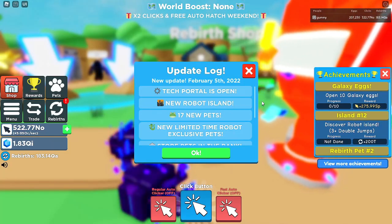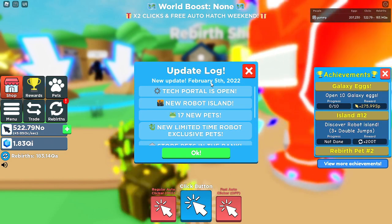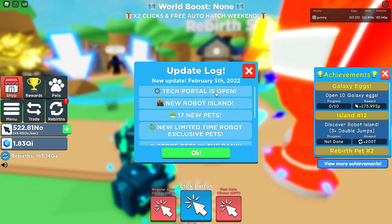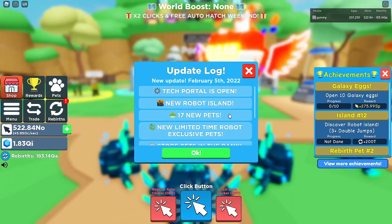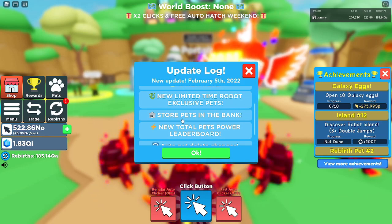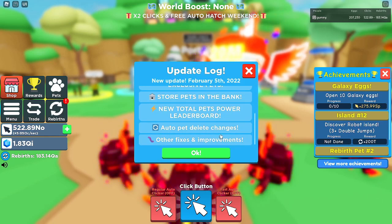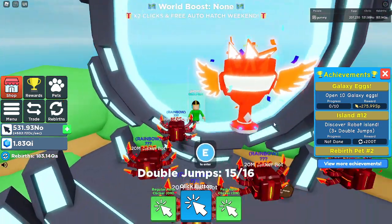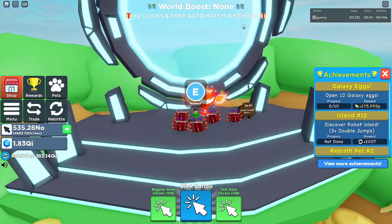New update in Clicker Simulator just dropped. The update log shows February 5th, 2022. The tech portal is now open — that big portal over where the portals are. It includes the new Robot Island, 17 new pets, new limited time robot exclusive pets, store pets in the bank, a new total pets power leaderboard, auto pet delete changes, and other fixes and improvements. There's also a 5x clicks and free auto hatch weekend.